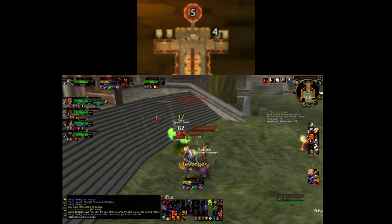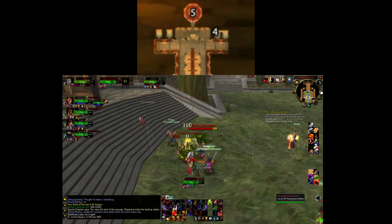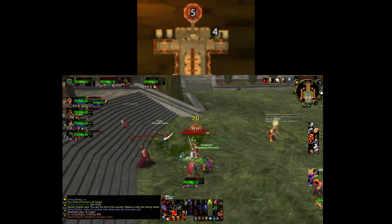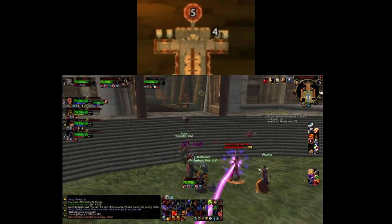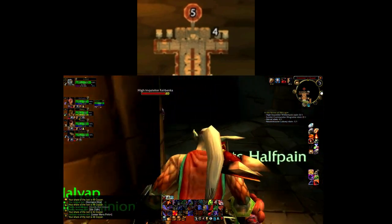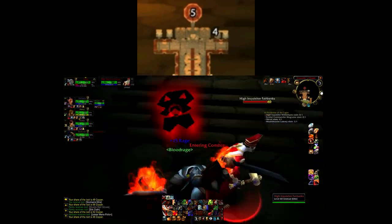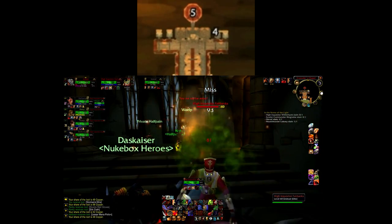And I do mean every mob that is inside. If you leave any alive and you attack Mograine, not only will you likely die, but you may also find yourself looking for a new group, because all of those mobs will join in on the fight. Don't forget about Inquisitor Fairbanks either, who is found in a secret room on the right — just click on the torch to access his room.